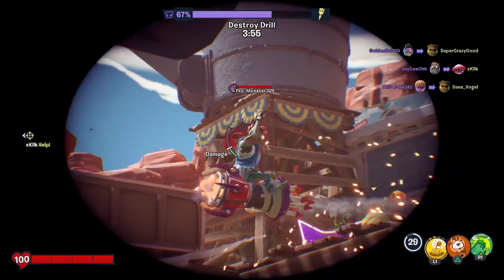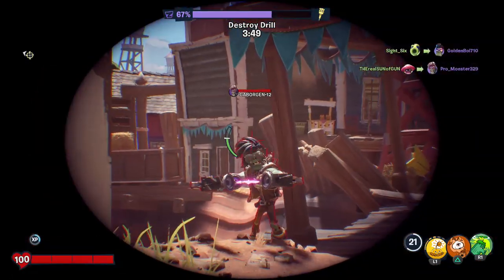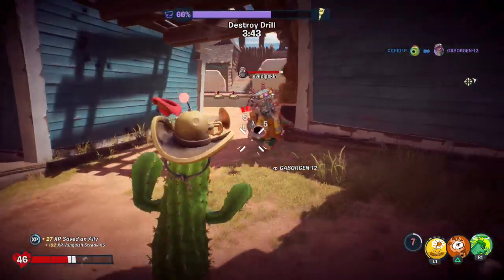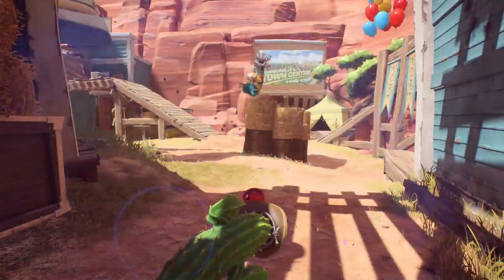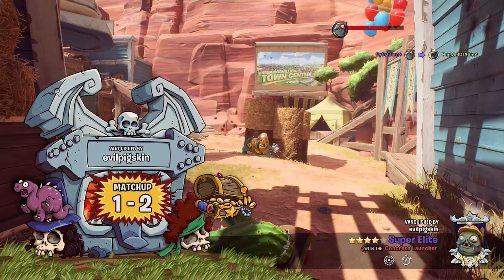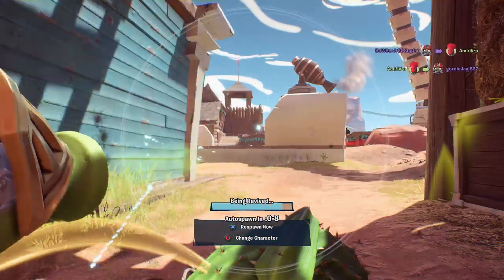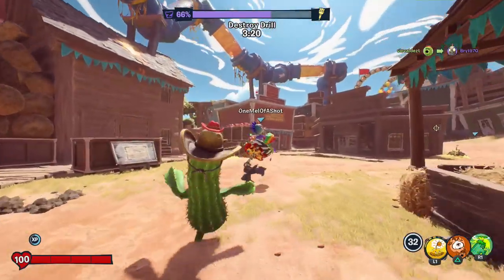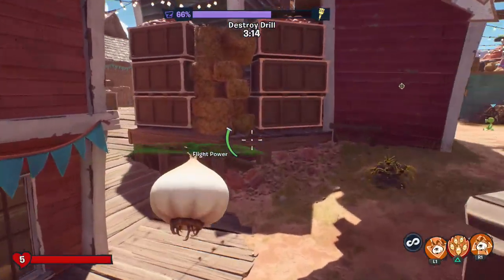Trying to beat up on that. There we go — very nice. Oh no, there's another one. Times five. I saved an ally, but now I am the ally who needs saving. Somebody save me. Potato mine, do your thing — yes, the potato mine did its thing! Awesome. That was great. I'm not gonna survive much more than that. Don't put your own self at risk — you have so much to live for. We still have three minutes to destroy this drill — it's down to 66%, so our team is doing pretty good.